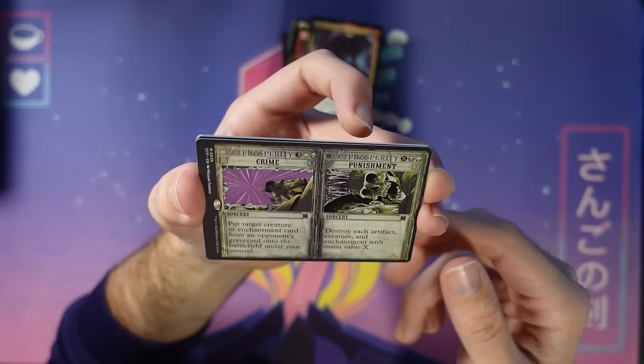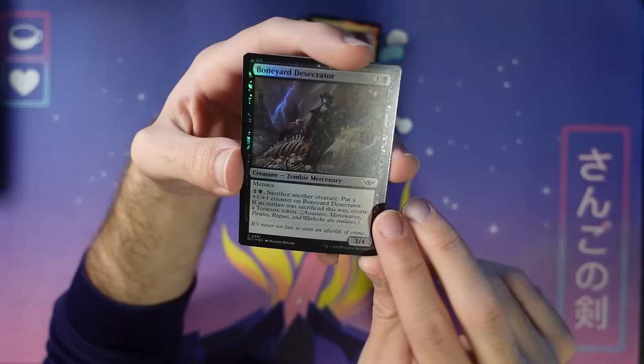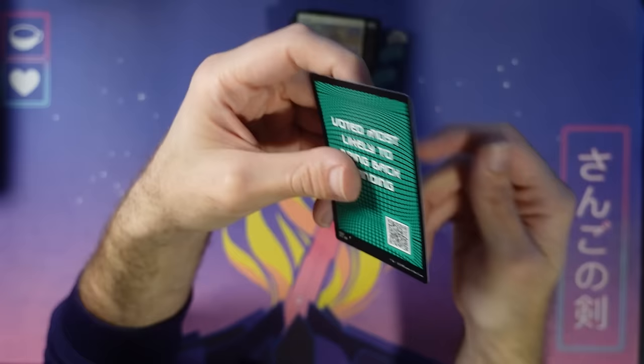Foil Boneyard Desecrator — just sacrifice your outlaws. Outlaws beware, it's all for the good cause of killing your opponent. Foil Planes token, double foil, and a mercenary. There it is.